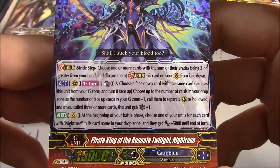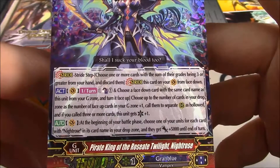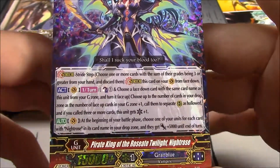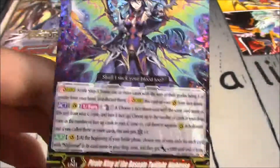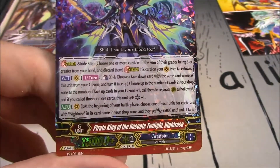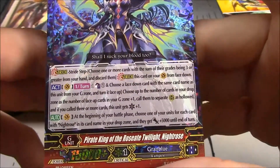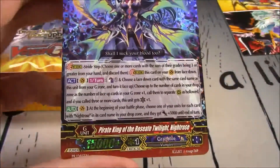Act, once per turn: Counterblast 1 and choose a face-down card with the same card name as this unit from your G-Zone, turn it face up. Choose up to the number of face-up cards in your G-Zone plus one cards from your drop zone, call them to separate rear guards as hallowed. And if you called three or more, this unit gets plus one crit.